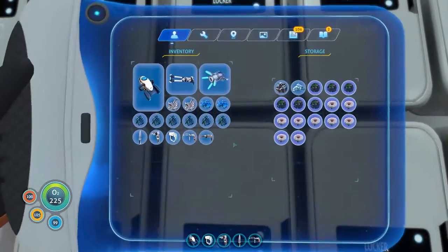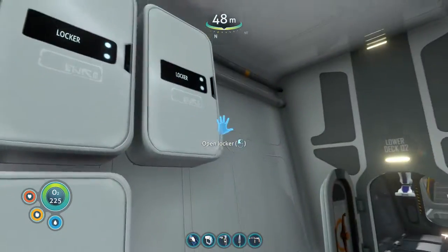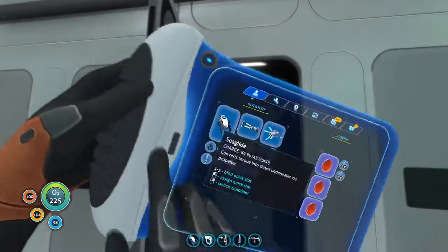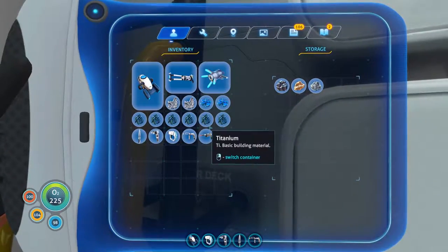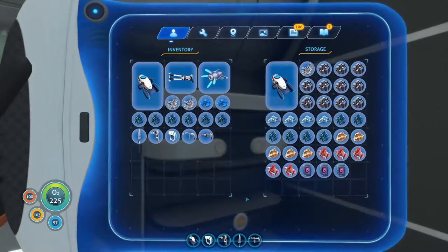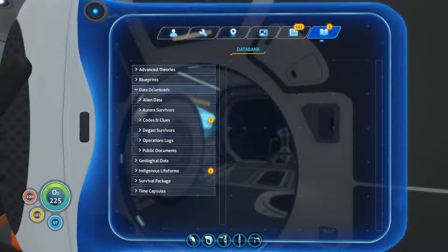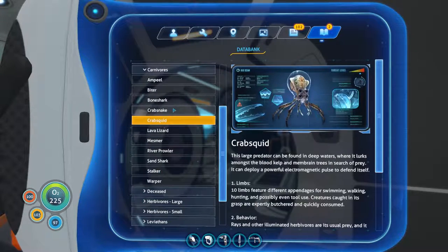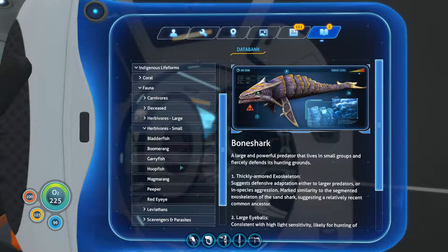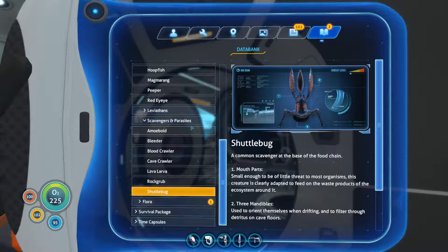Okay, so now crash powder. I know we have some because I remember I scanned one of these fish. Maybe I didn't collect its innards. This is ridiculous — I'm a klepto, I collect everything. How do I not have one of these? All I want to do is look at a flare. Let's check the blue data bank of indigenous life forms — we want fauna. I think they're carnivores. It should be in here somewhere. Maybe they're a smaller herbivore. I guess I haven't scanned one.